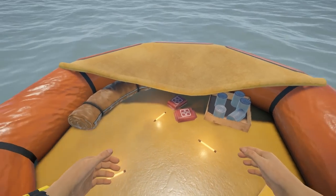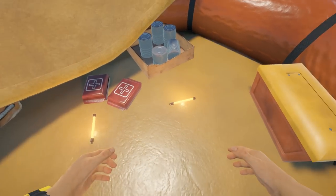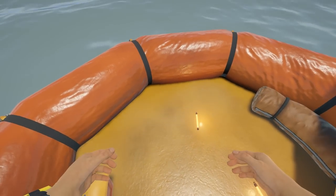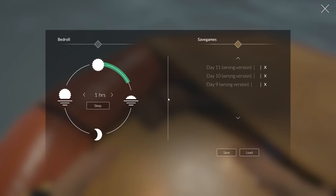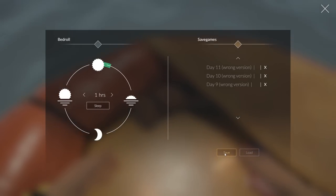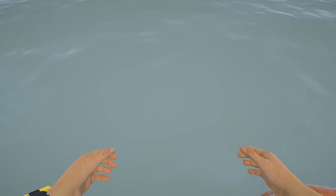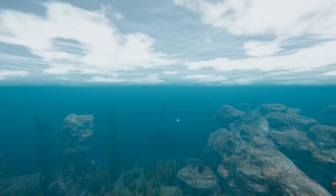This is my raft that I started off on earlier. We have some health kits, glow sticks, food, and the crafting menu. Right here is where you can sleep and save — you can choose how long you sleep. I'm just going to go ahead and save. These are all old versions so I'm going to delete those. There we go, we're nicely saved.